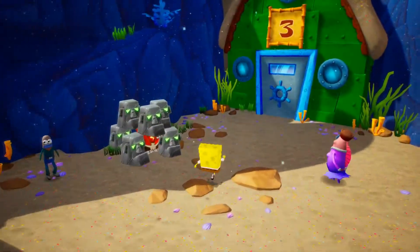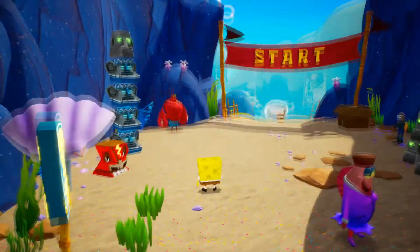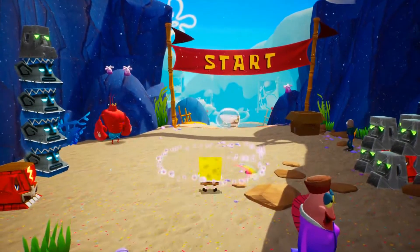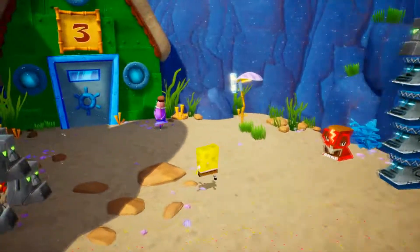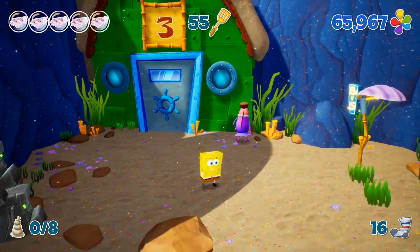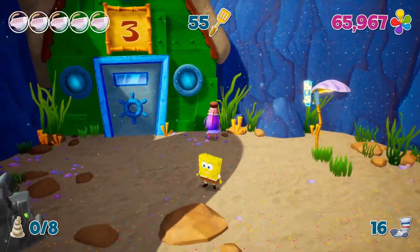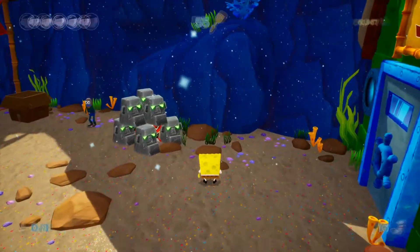Hello everyone, welcome back to a new episode of SpongeBob SquarePants Battle for Bikini Bottom. Last time we arrived here in Sand Mountain and we're doing a couple of ski slopes. I've been grinding off-screen for pretty things. I found out a pretty good grinding spot and I thought this is probably the best way to make sure I get them all so that I can buy all the crab things.